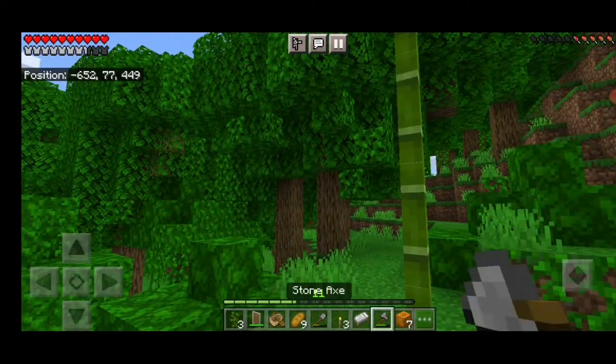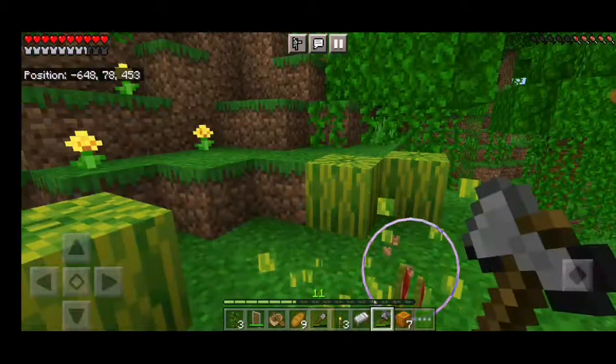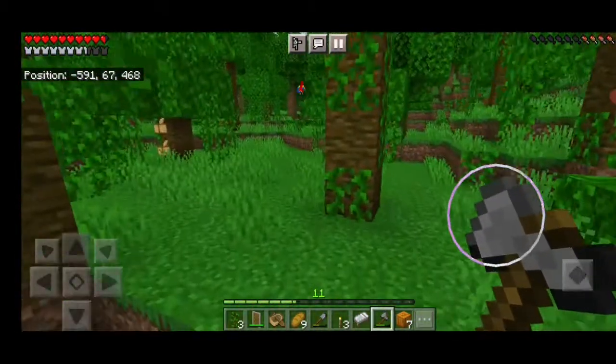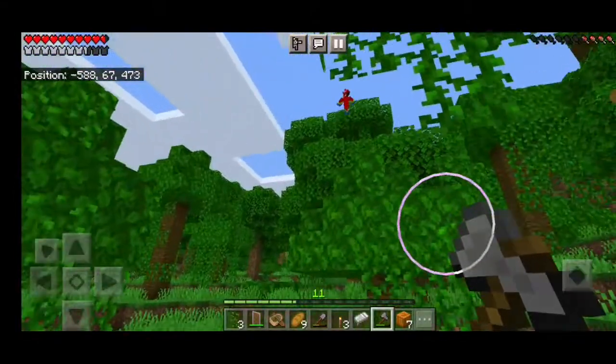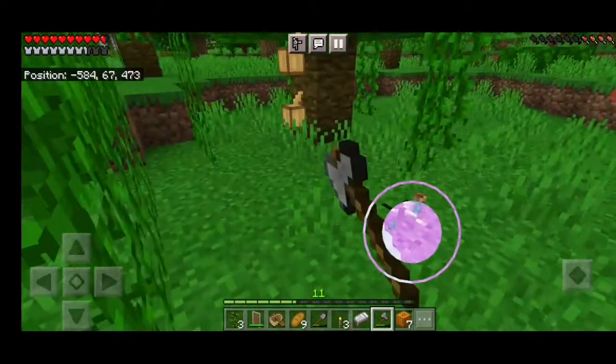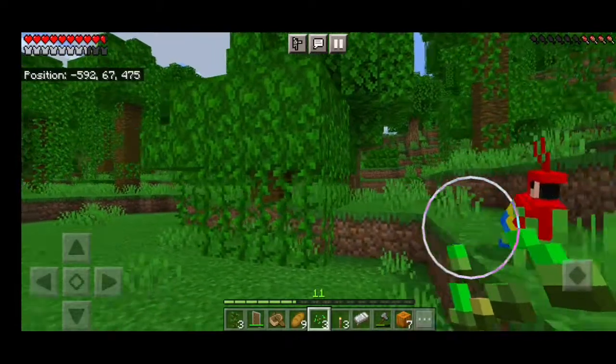First I collected some saplings from the jungle trees, then some cocoa beans, some bamboo, and some watermelons. Then I found this beautiful parrot and I just wanted to tame it, so I quickly started collecting some seeds. I finally found some seeds.